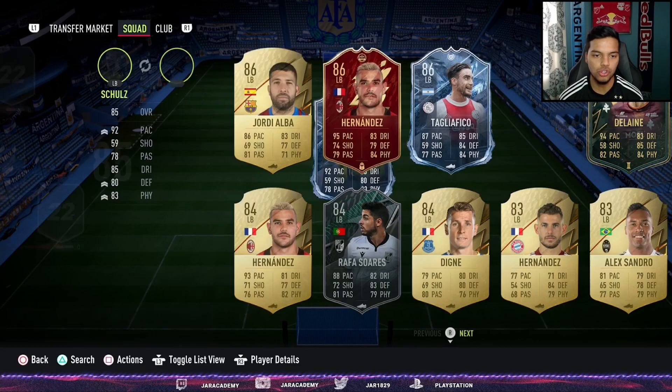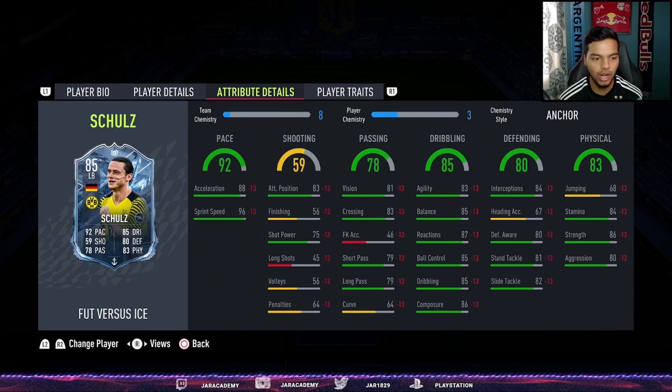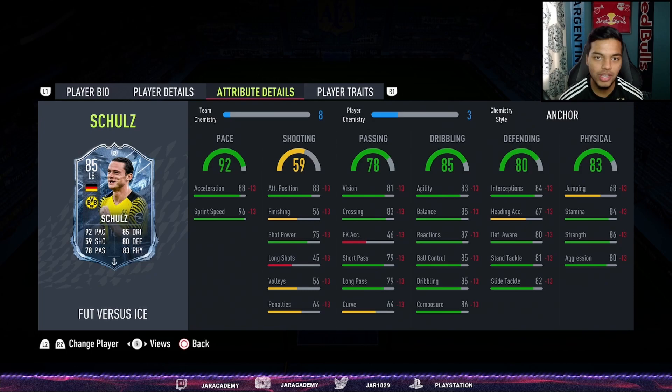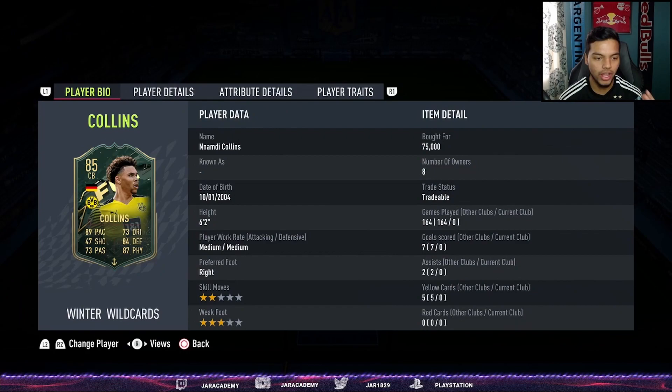In the left back position, a German lad from BVB — Nico Schultz, Futversus Ice card. I went with the Ice to get a bit more agility and dribbling. The passing we don't need so much, 79 is decent, but the pace, defending, and physicals are looking amazing, and the links into the center back are going to be great and necessary.